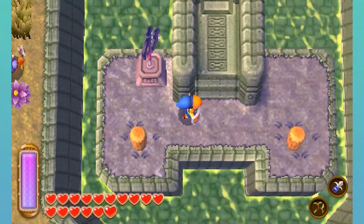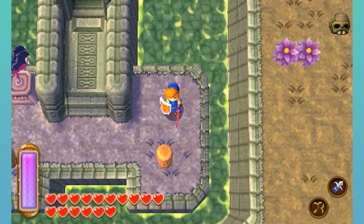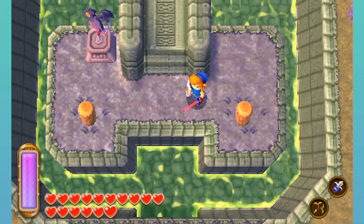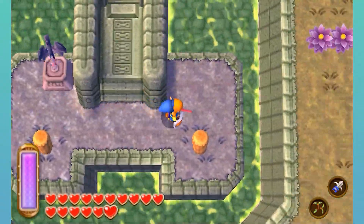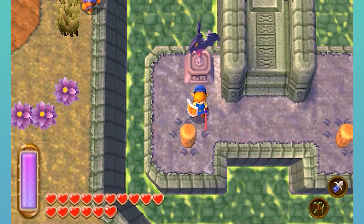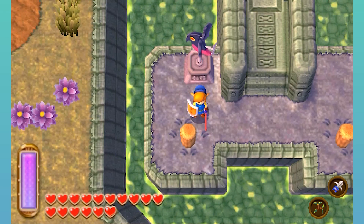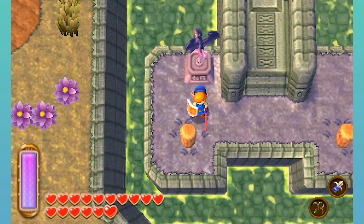Anyways, now that we have another dungeon completed, now is a perfect time to end things off. Next time on The Legend of Zelda A Link Between Worlds, we're not gonna quite go to another dungeon — we're gonna do something else. With that, I'm gonna end it off here. See y'all next time for some more of The Legend of Zelda A Link Between Worlds. Later!